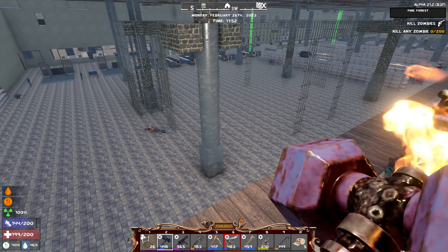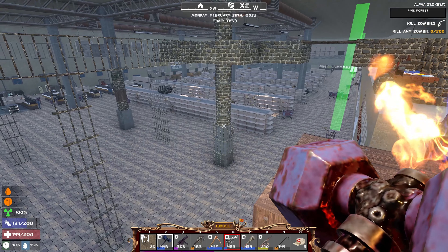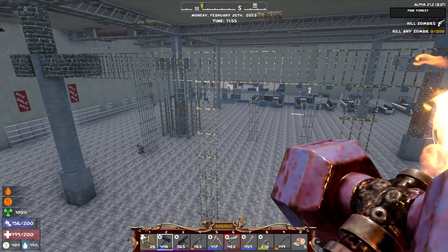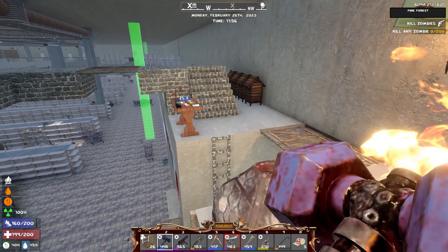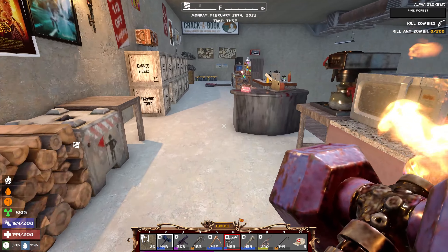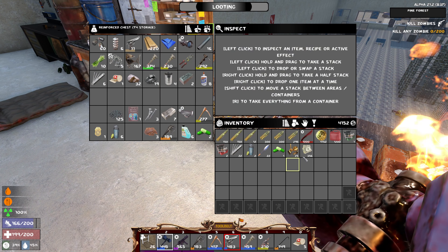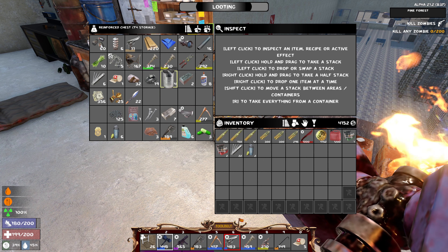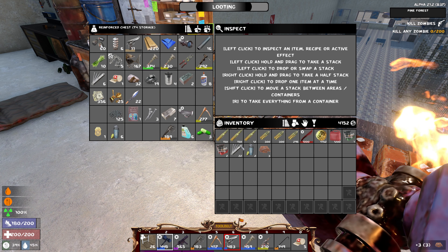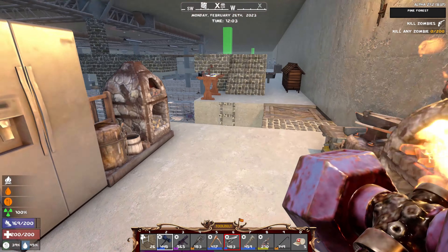We're going to add cobblestone around the base of all our support structures so they'll hopefully be a little bit safer — I don't want the whole building to come down if something gets knocked out. Let me do a quick drop-off of food and water. I'll do sorting later tonight. We have some jerky but I really want some good food — I haven't made any lately.